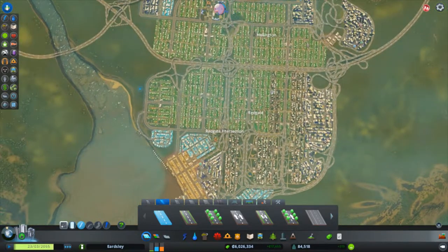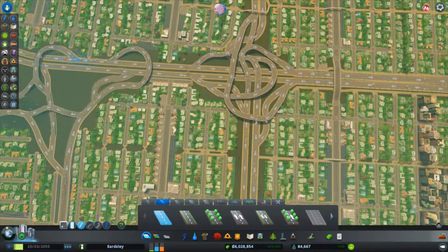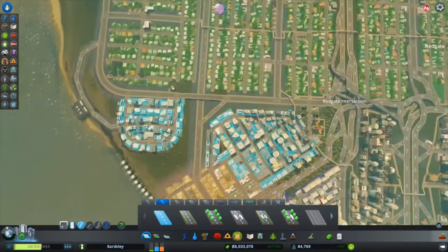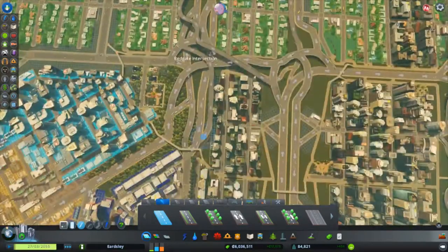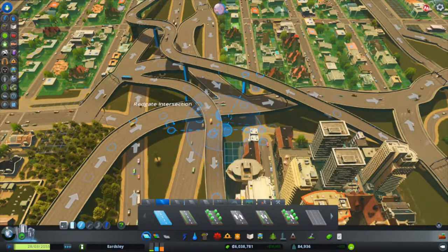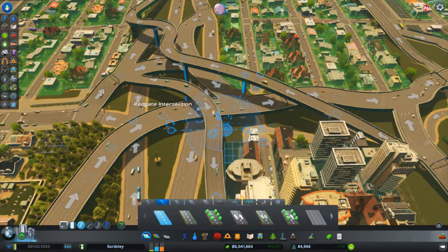Redgate is sort of on the southern side of the main connection to the motorway, so you've almost got this highway roundabout. If you're coming down the motorway, I've actually just noticed there's no real way in through the city this way — which is interesting. You'll actually have to come off across here and into the industrial district. Originally, you would come off at this massive intersection here, and depending on where you want to go, this Redgate intersection was originally a roundabout, and it's evolved over time to specific needs. I realized that the roundabout just could not hold the traffic and people trying to change lanes into different areas, and now it's just a spaghetti monstrosity.